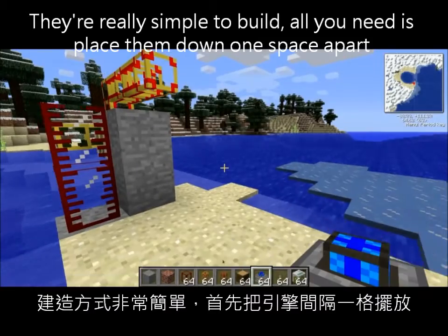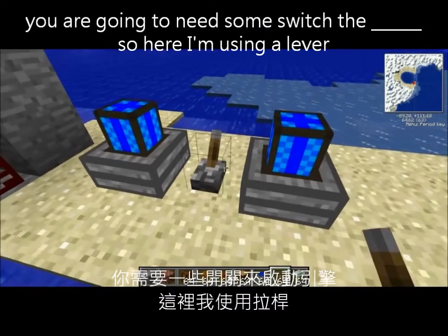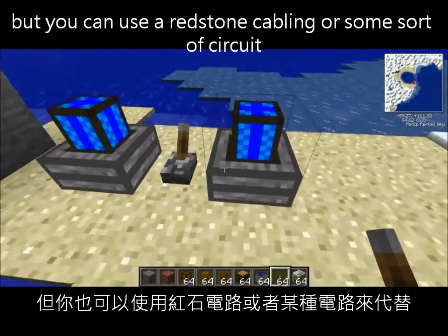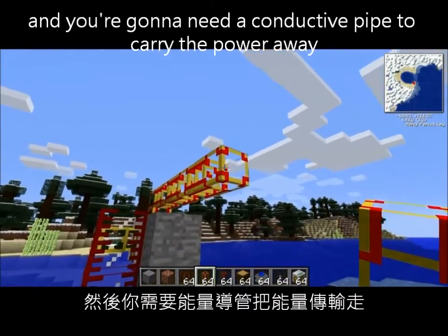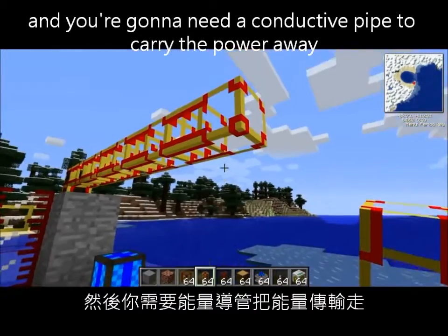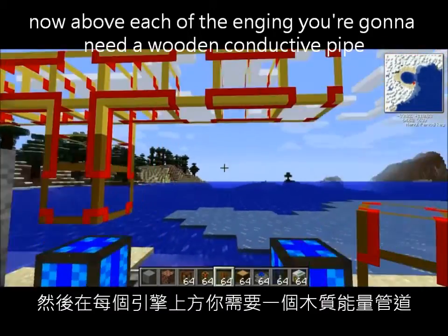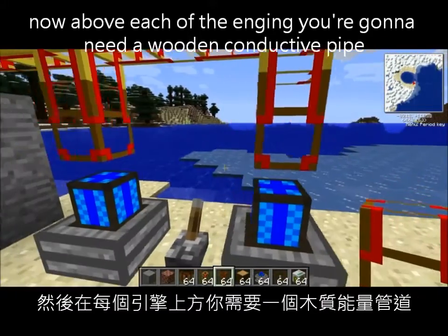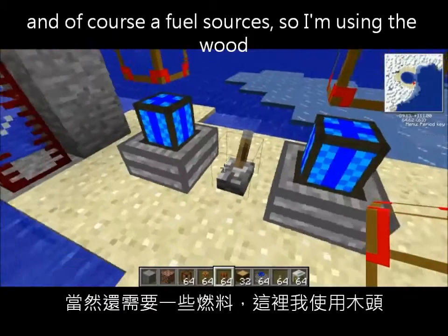They're really simple to build — all you need to do is place them down one space apart. You're going to need something to switch them on; here I'm using a lever, but you can use redstone cabling or some sort of circuit. You're going to need a conductive pipe to carry the power away — here I'm using a gold conductive pipe. Above each of the engines you're going to need a wooden conductive pipe, and then of course a fuel source — here I'm using wood.